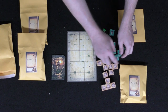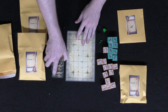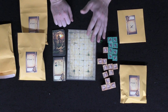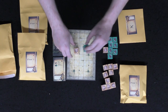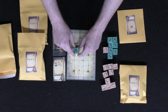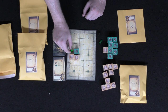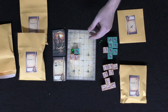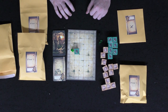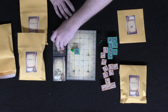Boulders function differently from crates. The reference card now covers both crates and boulders. Boulders cannot be pushed — they're too heavy — but they can fall. For example, you can push a crate underneath a boulder stack to cause the boulder to fall, but you cannot push the boulder itself across the board.